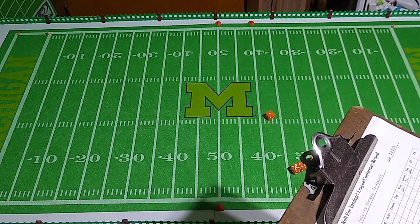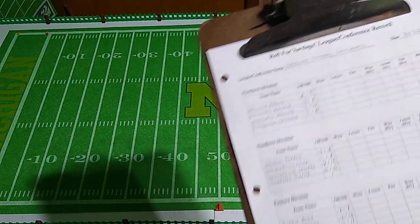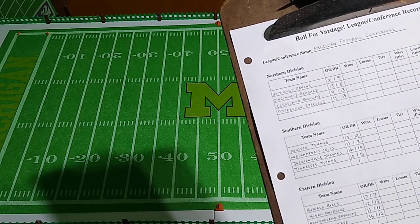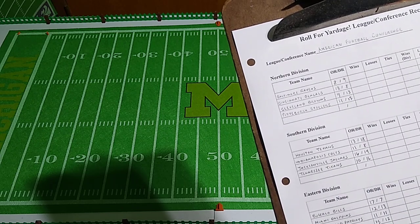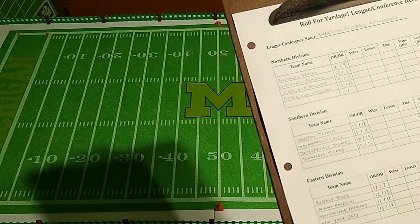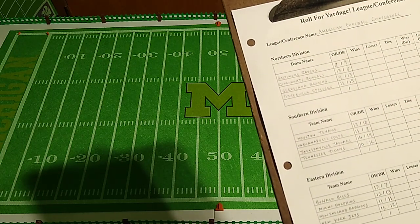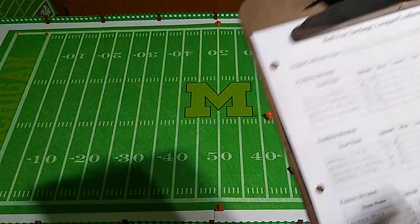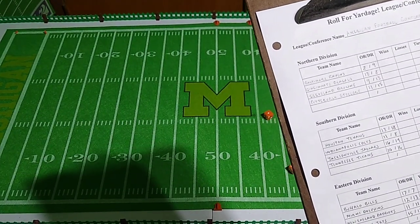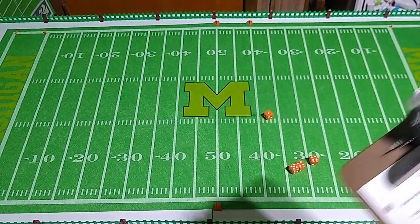When we play Pen and Paper Football, I probably won't be using injuries at all, so the offensive and defensive ratings won't be dropping throughout the season. So there we go - the AFC. Baltimore clearly the worst team in the AFC on paper. That doesn't mean they're going to lose every game, but they're going to have a tough time against opponents like the Jaguars or even the Bengals, their division rival. We'll use these stats for both Roll for Yardage and Pen and Paper Football.